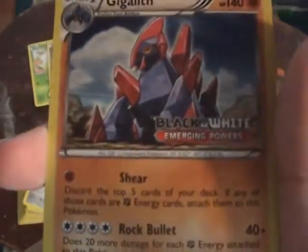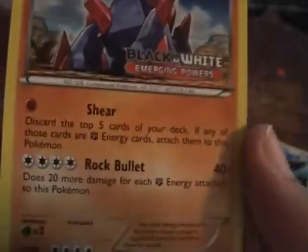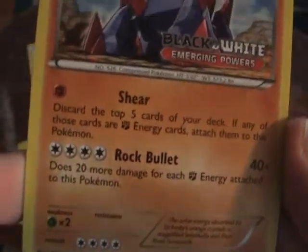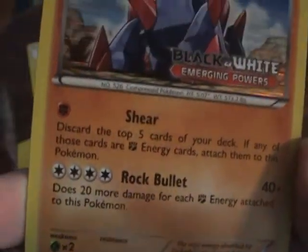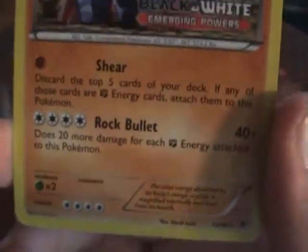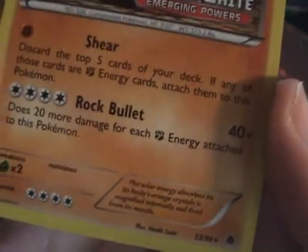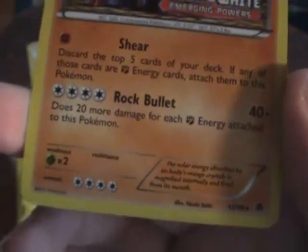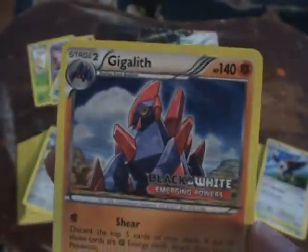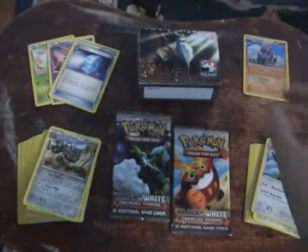You also get one card automatically — everyone gets a Gigalith. You cannot use this in the battles, but you get it anyway. It's Pokemon Black and White Emerging Powers. For one Fighting Energy, discard the top five cards of your deck — if any of those cards are Fighting Energy, attach them to this Pokemon. It does 40 damage plus 10 or 20 more for each Fighting Energy attached. So it's kind of like Slowbro or Scizor Prime. You automatically get that.